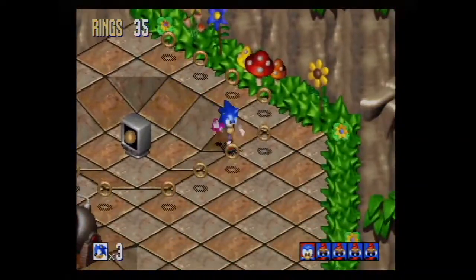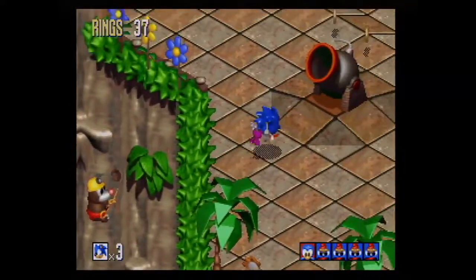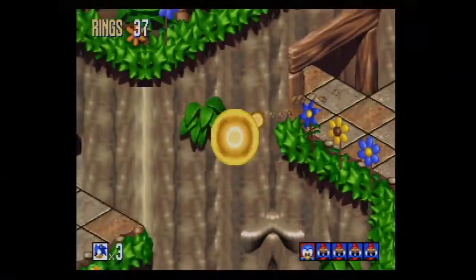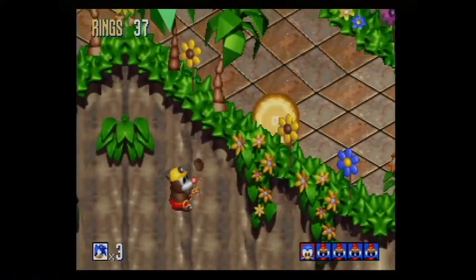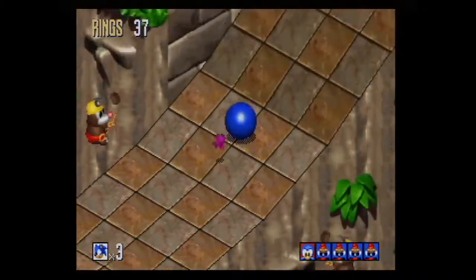If you see cracks in the wall, kind of like in a Zelda game - if you see a crack you can bomb it - you can spin dash through and get a little secret. They did a good job of making all of the shields and whatnot, like they do in Sonic 3, which is kind of cool.